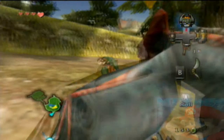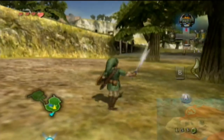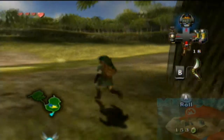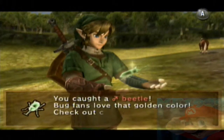Alright guys, along the way here there's a bug flying around. Once I get these a-holes off my tail, if I can get it. Wait, it flew — I heard it. Oh wait, there it is. And we get another bug, which is a beetle.